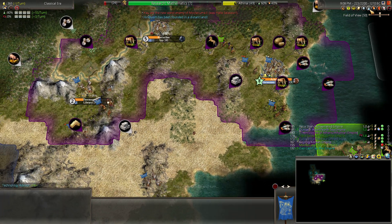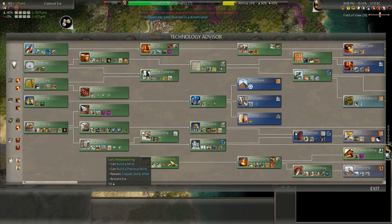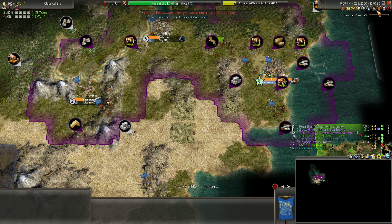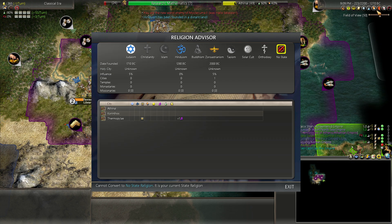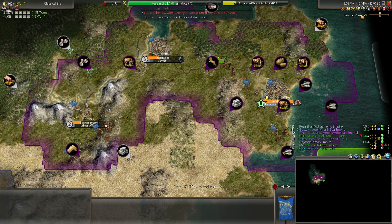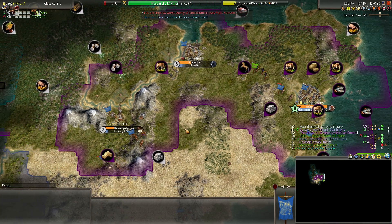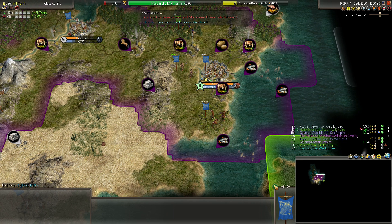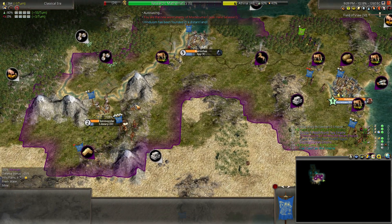Hinduism was just founded. That's so crazy — it's a tier 3 tech, well technically tier 5 if you need sculpture. Why did it take someone this long to found this? So all three of the earliest religions have been founded now, but it took 10% of the game for that to happen — 223 turns. I don't think I've ever seen that happen in this mod. I guess you get a fresh experience every time, in one way or another.